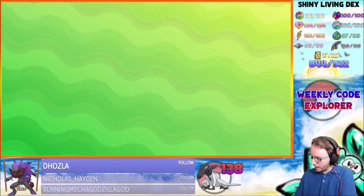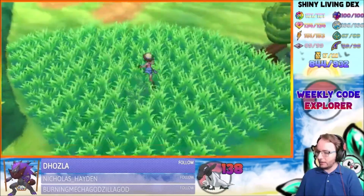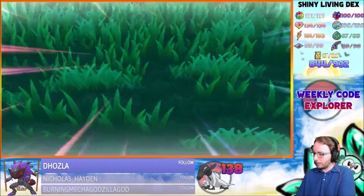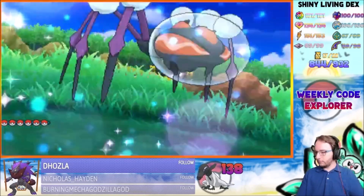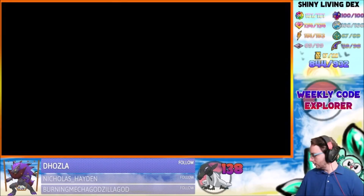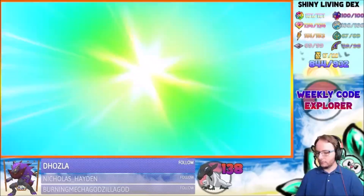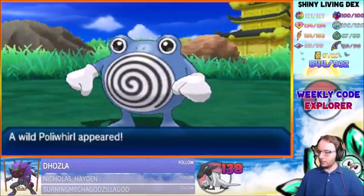It looks like I'm doing random encounters for Komala, because I got Salandit and Araquanid in the same day. I didn't pause the music — okay, well that's unfortunate. Shiny Araquanid against a regular Psyduck, sending it out one more time. Maybe I can send it out against a regular Araquanid, but I already got the comparison basically because it got called in by a regular Araquanid.